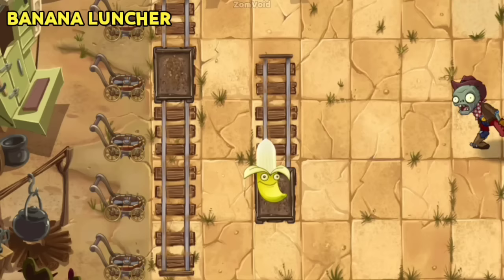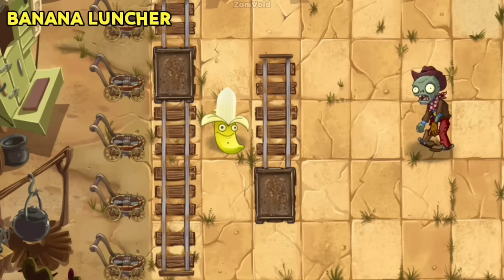If you try to plant Banana Launcher on a minecart, the game will say bananas are too slippery for minecarts. Additionally, since Banana Launcher can target anything anywhere, a minecart with him is a waste of space.